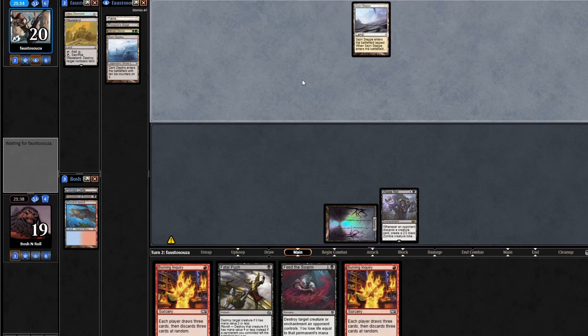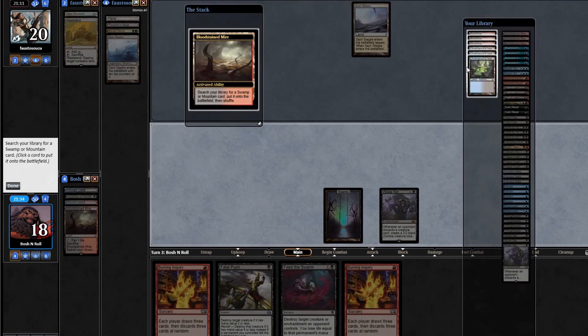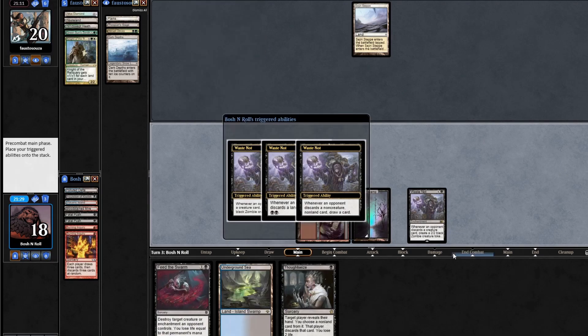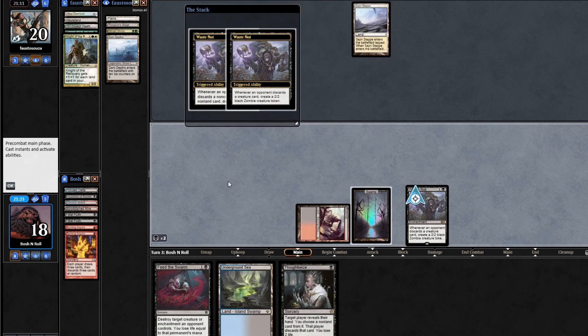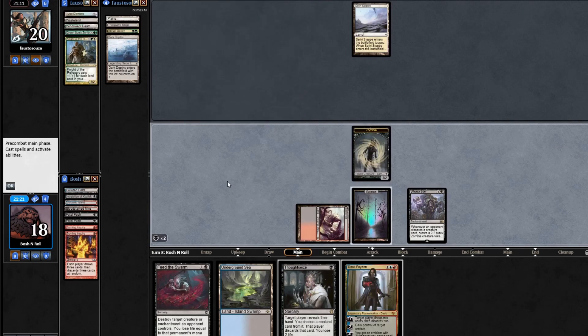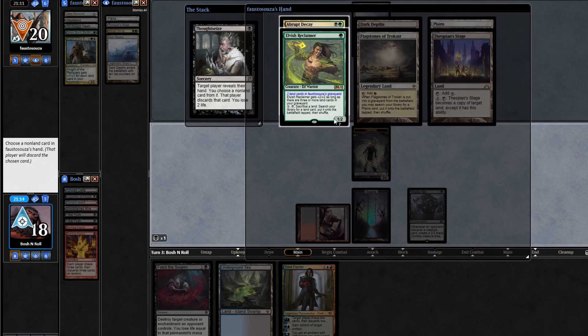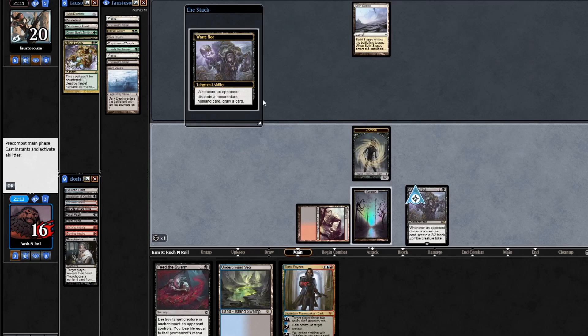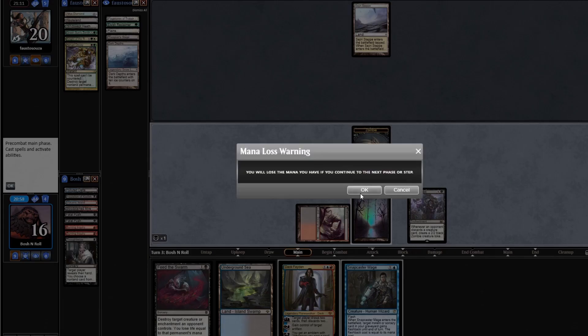They discarded a land and a creature and a non-land, so we get a little bit of everything. Thoughtseize them — we're going off. I can beat the Reclaimer with Fatal Push — oh, I don't have Fatal Push in my hand anymore. I didn't even stop to look if I still had it. But it's okay because I have Feed the Swarm. Luckily they don't have any green mana in their hand. So I can also beat Elvish Reclaimer by them never casting it.